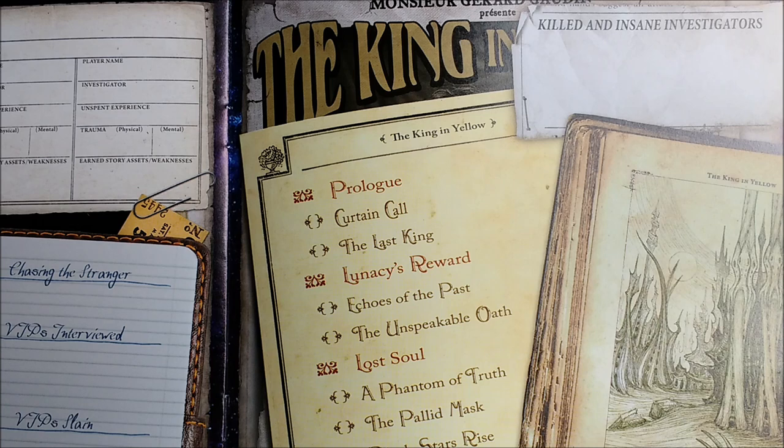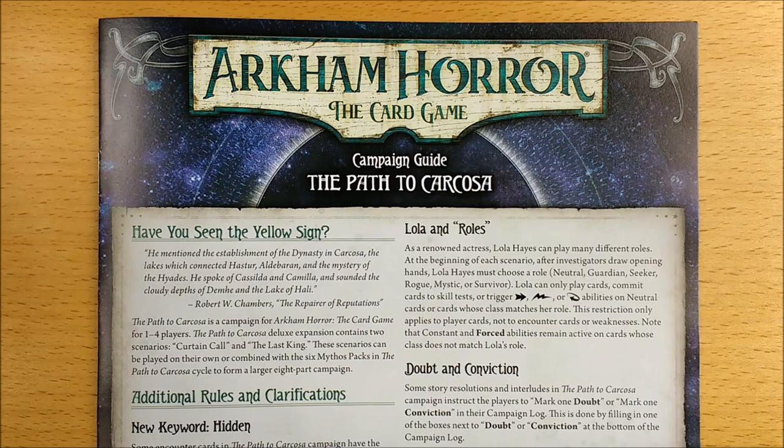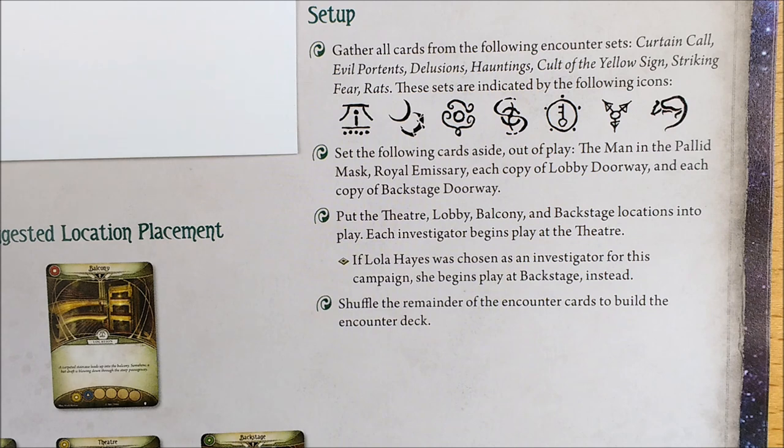Welcome to the setup video for the first scenario in the Path to Carcosia Deluxe Expansion. This is Curtain Call and the setup instructions can be found on page 3 of the Campaign Guide. You will need 7 encounter sets: 5 found in the Carcosia Deluxe box and 2 from the original core set.